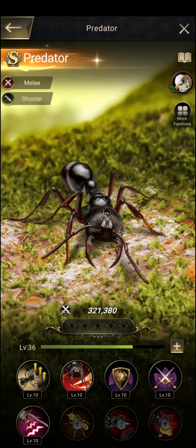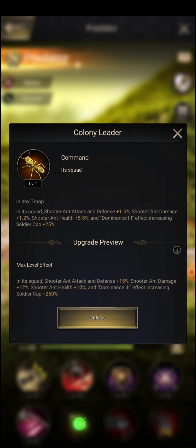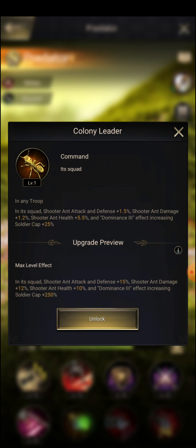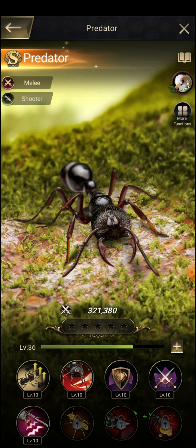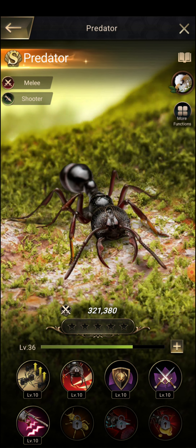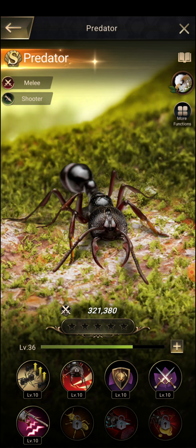Predator assists your other special ants in your formation. If you ask whether you can put him with all other special ants, I would almost say no. However, he does give suitor ant health 15 percent and 10 percent — a total of 25 percent suitor ant health — which is a slight benefit.